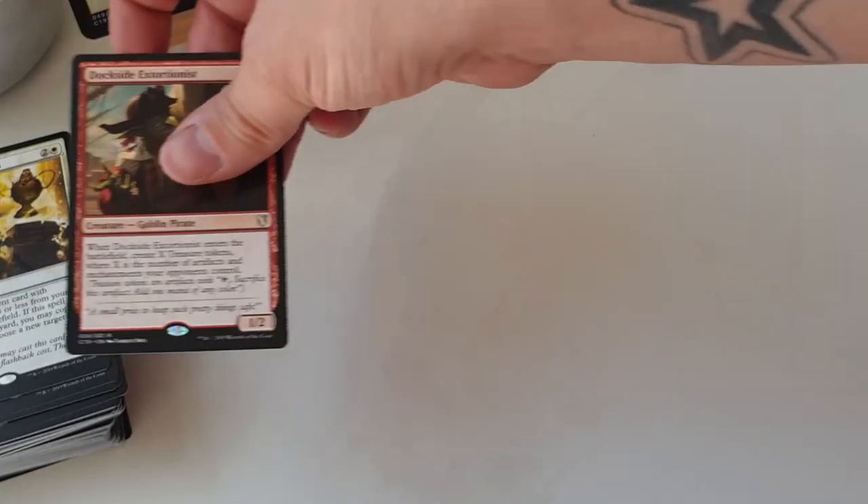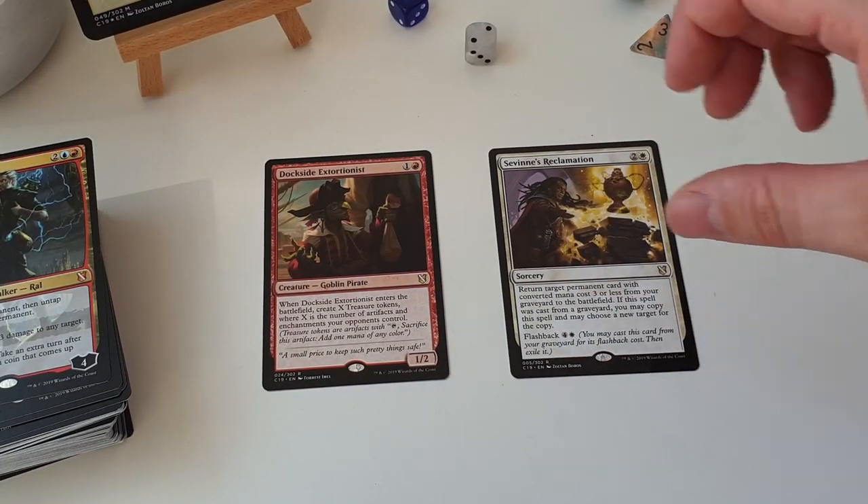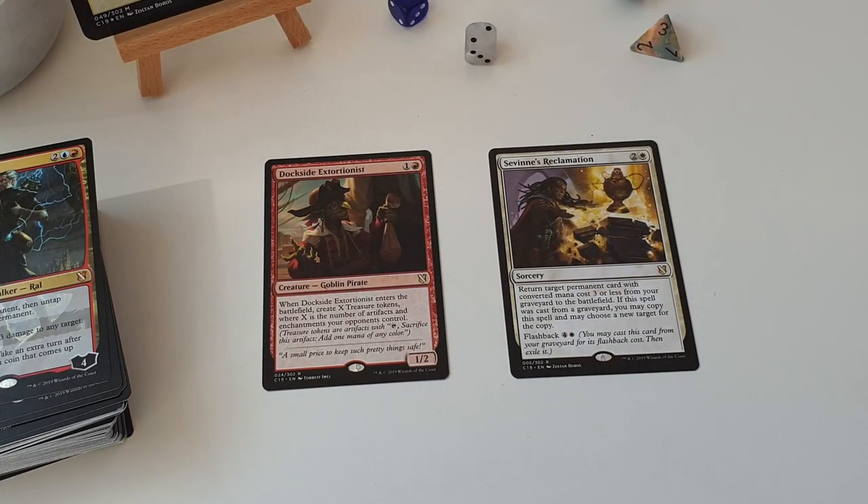A couple of the new cards I'm really excited about - Dockside Extortionist. This card is nuts! So you get X treasure tokens, where X is the number of artifacts and enchantments your opponents control. Cards like Mycosynth Lattice obviously turn everything into an artifact, so you're going to get a huge amount of treasure, and then your Revel in Riches win is just going to be instant. Awful lot of fun - loving that card.